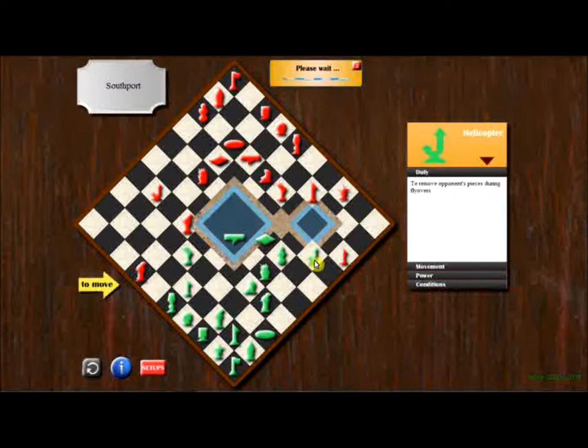I wanted to try to bring the helicopter over here, but I guess it would have been a good move for me earlier to move the jet from here to here, because then it would have opened up this space. One, two, three — one, two, three, four. Right now this jet is under threat.